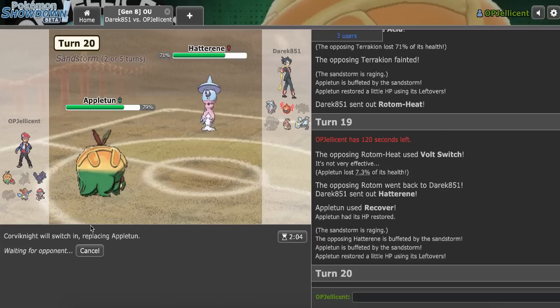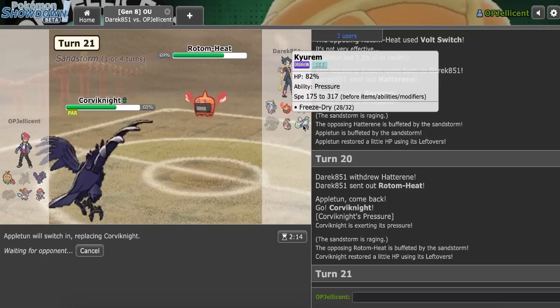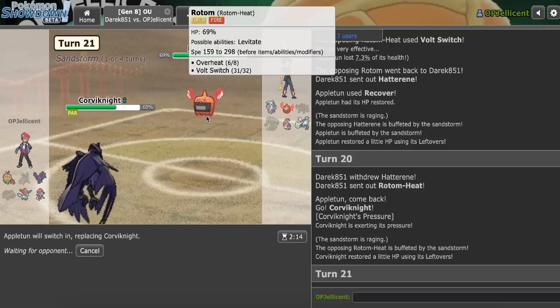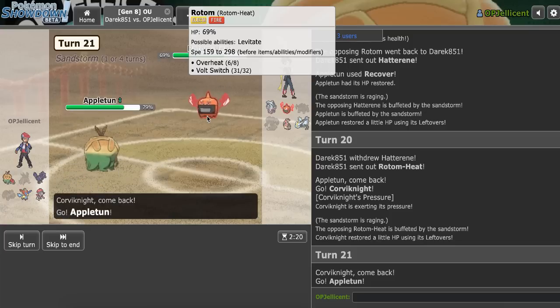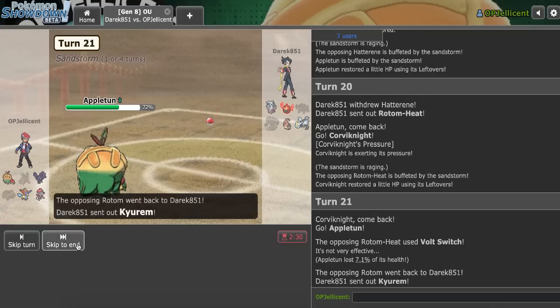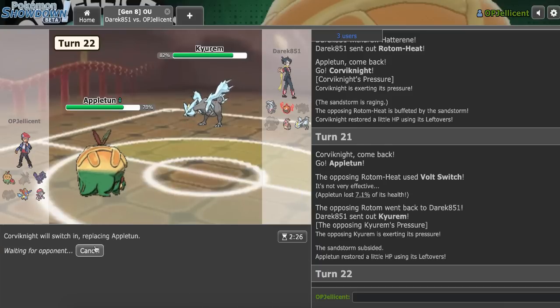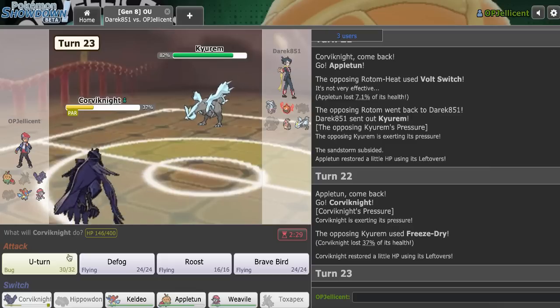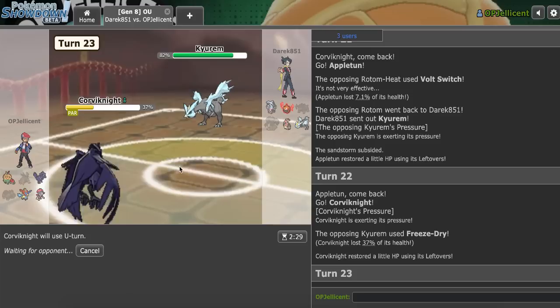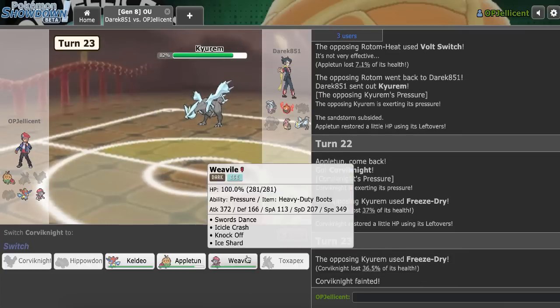Hatterene comes in - we'll make the Corviknight play. I don't really know what this is trying to do, but it's clear they want to recover. I'm actually trying to bait them into Freeze Dry - that's my goal here. A good double, but I still have Appletun. Has this revealed its item? I don't actually know. I'm just making my safe pivots. This is perfect - I still keep this though and I sack off Corviknight, not this. There's the Freeze Dry - they should switch out here. They should recognize that SD Weavile is going to win if they don't. Are they actually Scarf Rotom-Heat?